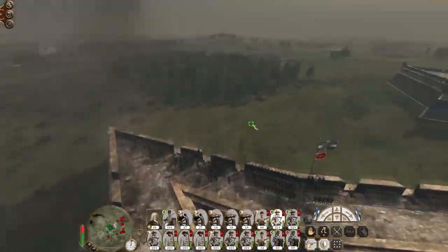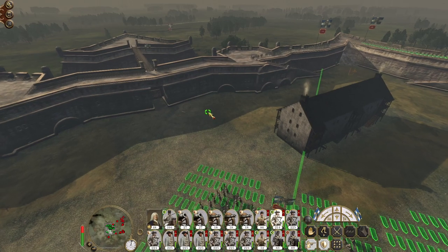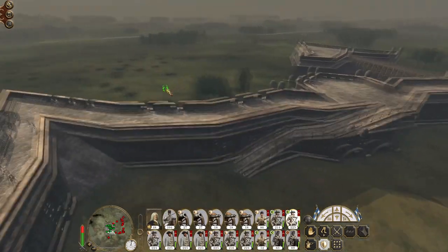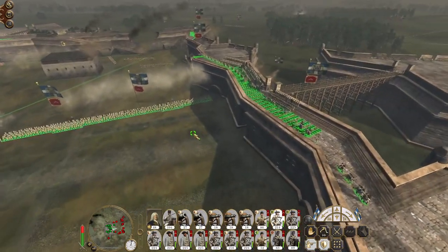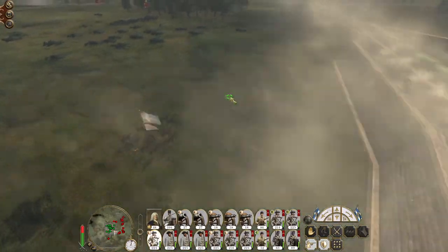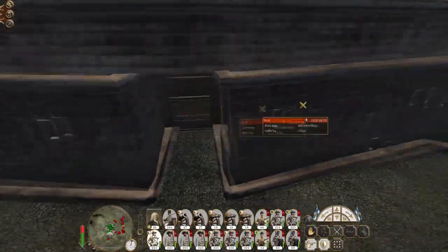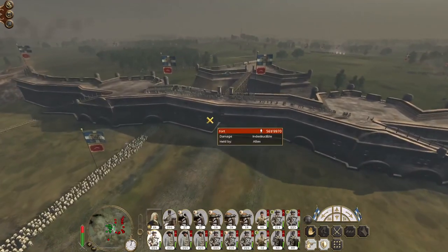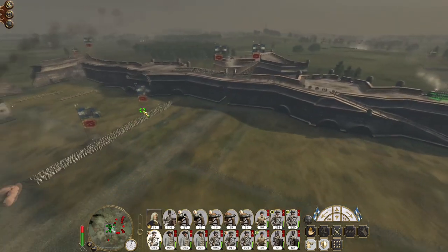I don't quite know what the cavalry hopes to achieve. They have presented themselves in a delicious position to just get shot to bits, because no gates are open and they don't have any spies in here. I wouldn't really recommend attacking through just having spies unless you really, really outnumber the enemy.